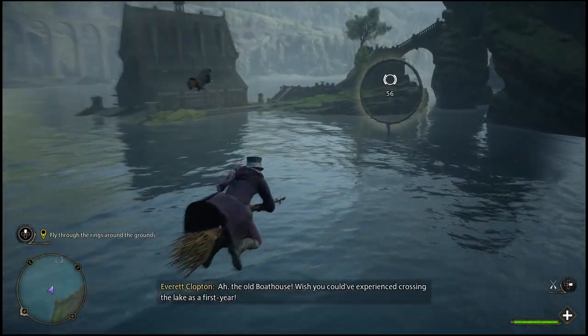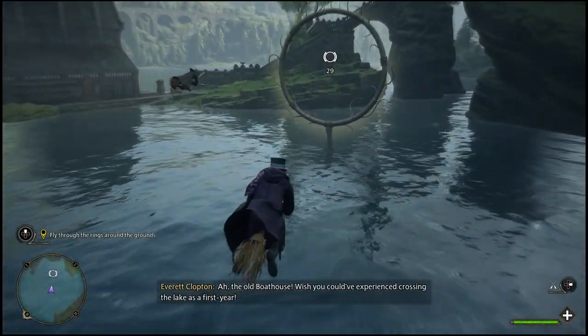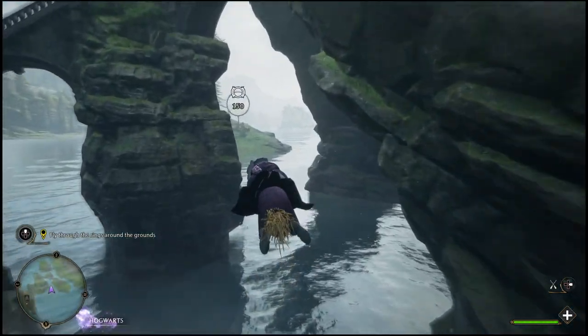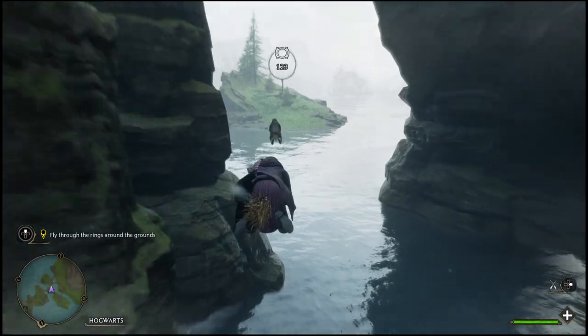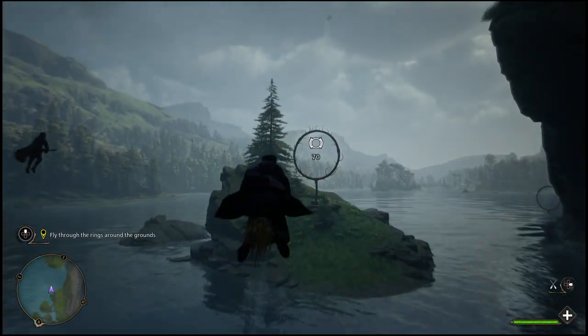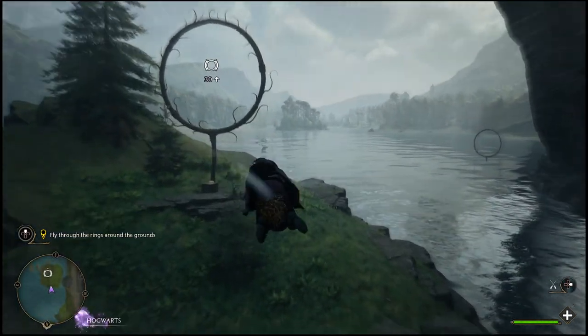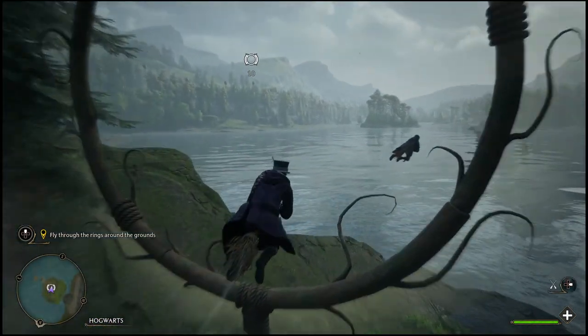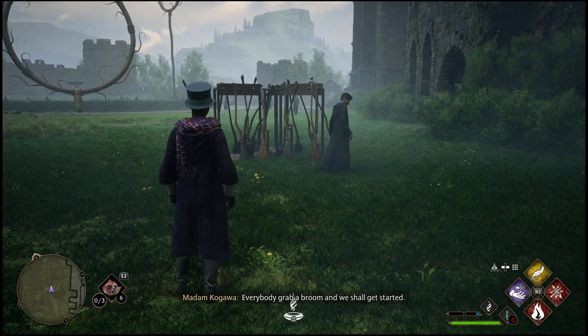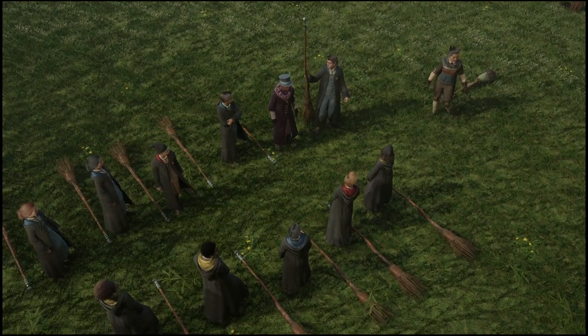In order to get started on unlocking the broomstick, you will need to complete a few of the main story quests. Once you've gotten to about level 10, you will unlock the main story mission which gives you the ability to get brooms. It'll be around level 10 to 12 depending on how many side missions you do, and you will receive a quest telling you to go to flying class.